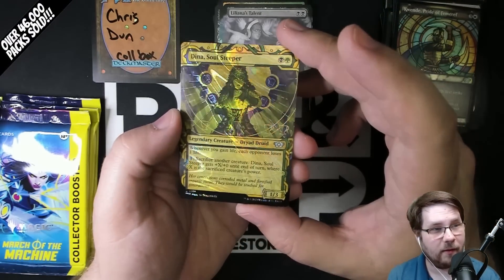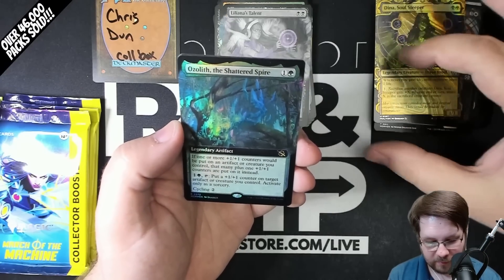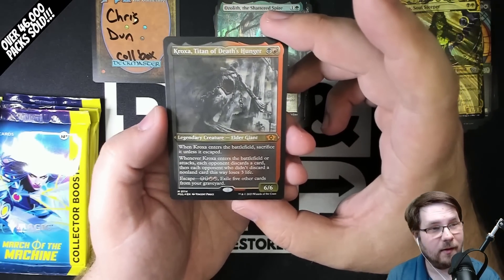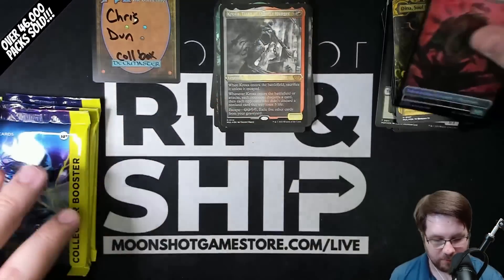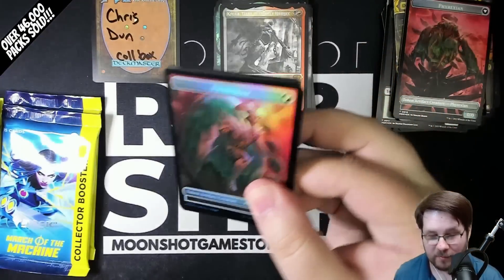Quende, foil Dina — this is the halo foil. It shows up 24% of the time in this slot. The slot before it you can only get in traditional foil, so that's pretty cool. They do curl a little bit though, which kind of stinks. Ozolus the Shattered Spire, extended foil. And Croaks, a Titan of Death's Hunger, mythic — this is etched.